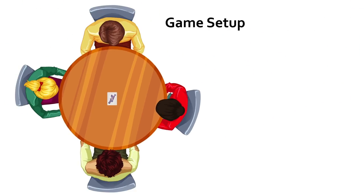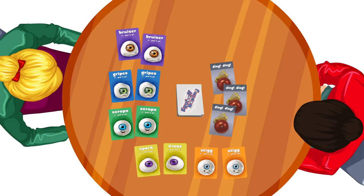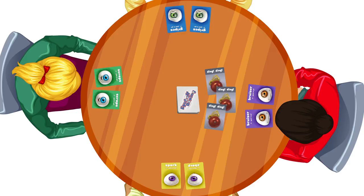Game Setup. Two to five players can play Eyeball Boxing. Start by going through the deck and removing the three Bell cards and all of the Eyeball cards. Shuffle the deck. Each player chooses a character — Bruiser, Gripes, Scraps, Spork, or Stig — and takes the character's four color-coded cards. If there are extra characters, leave them out of the game.